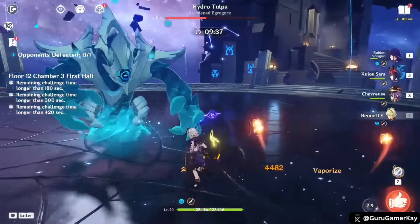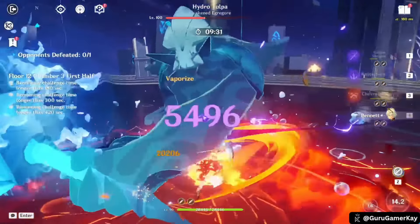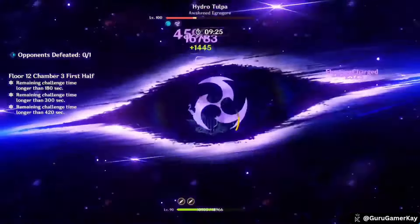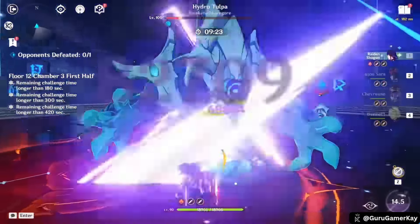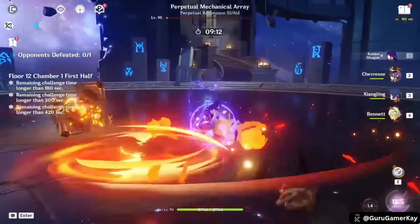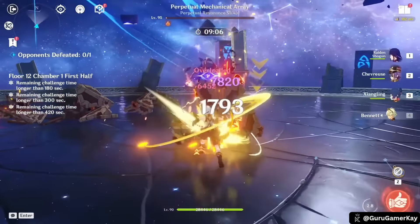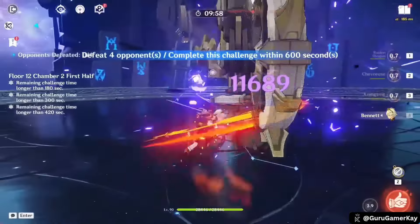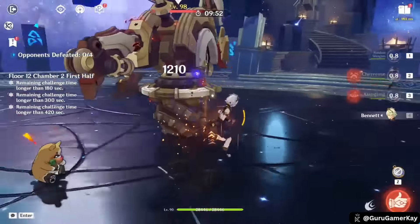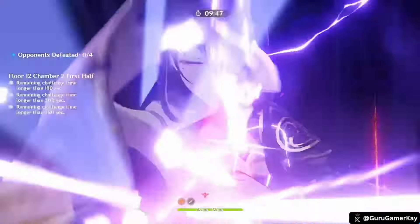For Hyperbloom teams, Raiden Shogun shifts to an off-field Electro applicator role. Stacking Elemental Mastery becomes the primary focus, with Dragon's Bane being the preferred weapon. Her role is to trigger Hyperbloom reactions consistently, and her personal damage output takes a backseat. Raiden Shogun's gameplay revolves around her Elemental Burst, which grants her increased damage and energy recharge. Efficient rotation management and maximizing damage output during the burst phase are crucial. Understanding different attack combos can significantly impact damage potential. Raiden Shogun is a versatile character who can adapt to various team compositions and playstyles.